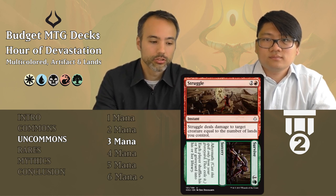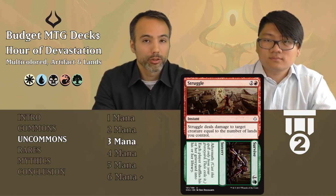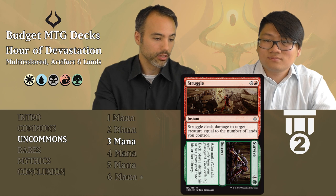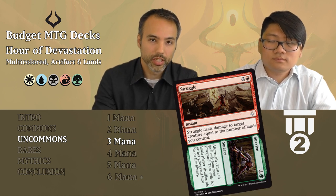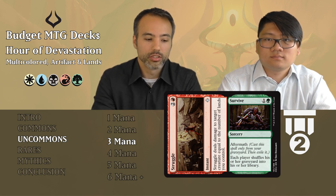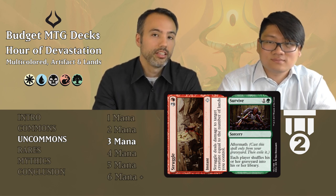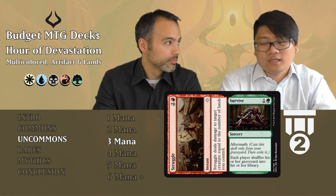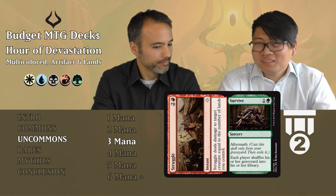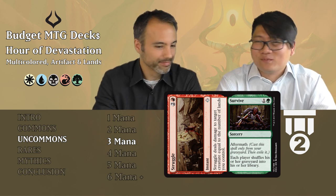Struggle // Survive: Struggle costs two and a red — an instant that deals damage to a creature equal to the number of lands you control. Early game that's probably enough to kill any creature, and late game it's definitely enough. That's tier two right there automatically. Survive costs one and a green from your graveyard — a sorcery where each player shuffles his or her graveyard into his or her library. You can really just look at this as a red card: if you're in red and any other color, play it tier two. The survive part is just a bonus; just play the red part.